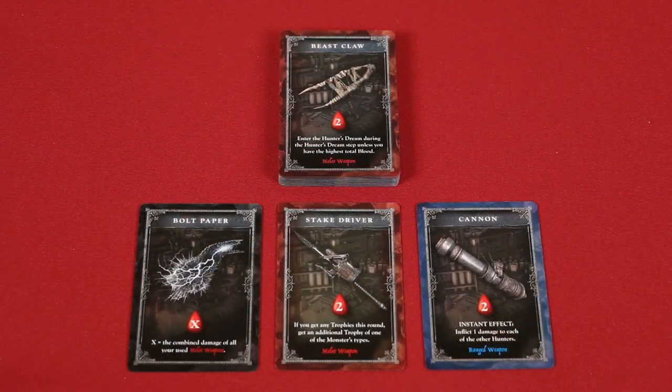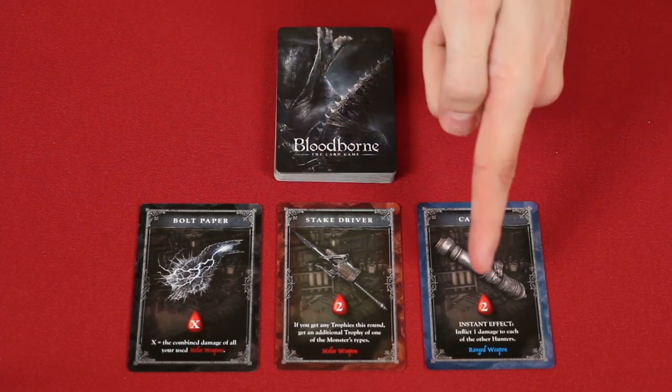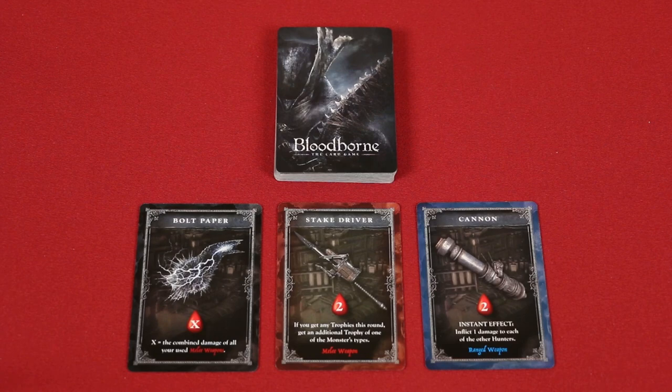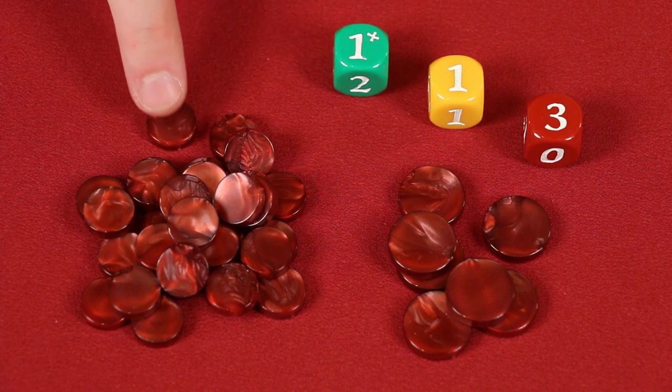These are the upgrade cards. Shuffle them together into a facedown deck in a central area, revealing one card per player. In this video we'll be setting up for a 3 player game. Also place out these dice and blood echo tokens — small ones count as 1 each and the larger as 5.